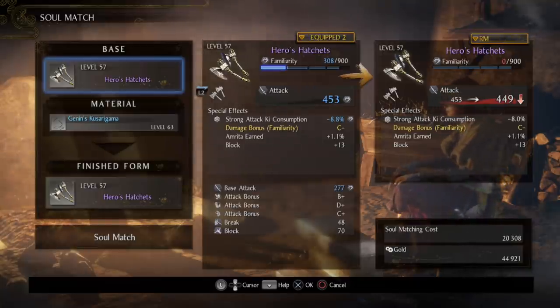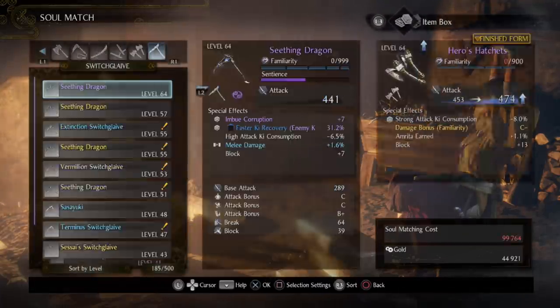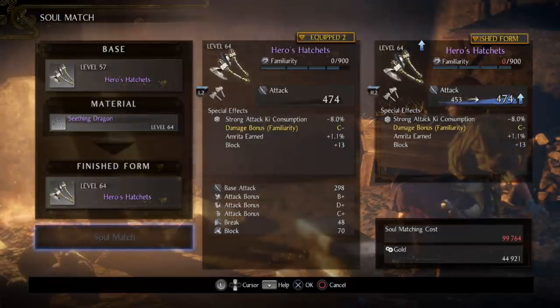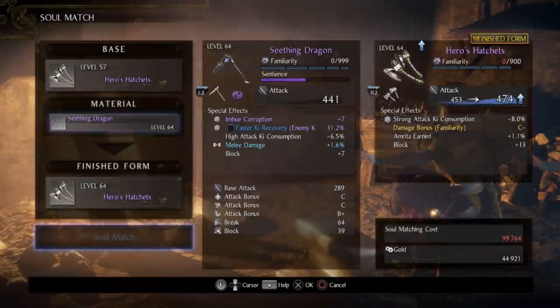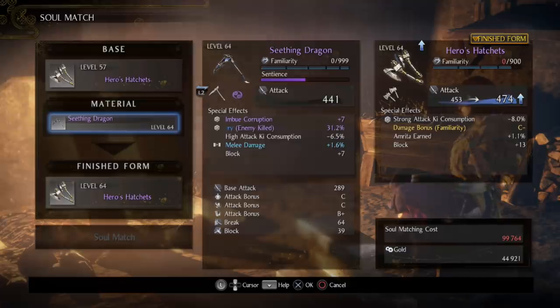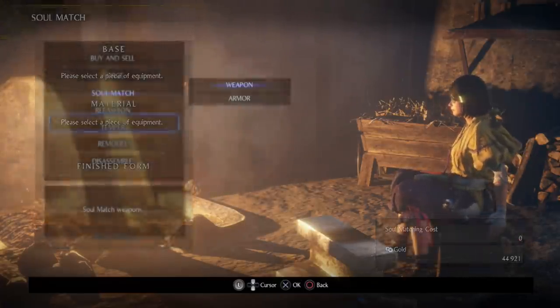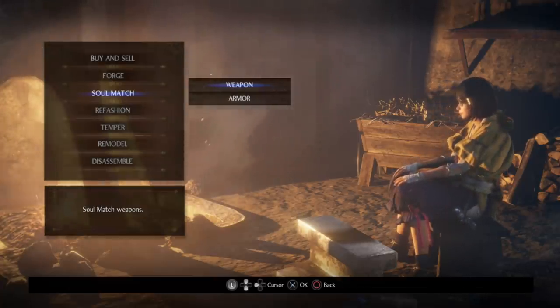This does make things kind of expensive. Taking the hero hatchets for example, if I were to go to that Switch Glaive, you can see it's at 99,000 for soul matching. And this is what's going to make soul matching very hard in Nioh 2 — if you want to match up a purple item, it's going to be almost prohibitively expensive. As opposed to that, we can forge new stuff. So something to keep in mind, I think we're going to see a lot more forging as opposed to soul matching, at least in new game.